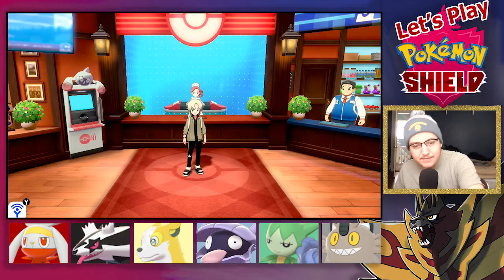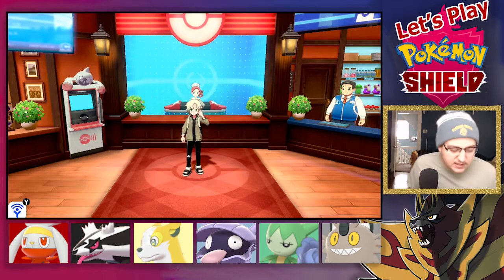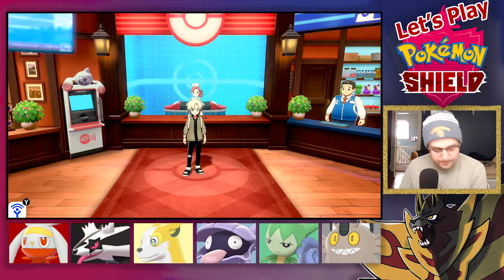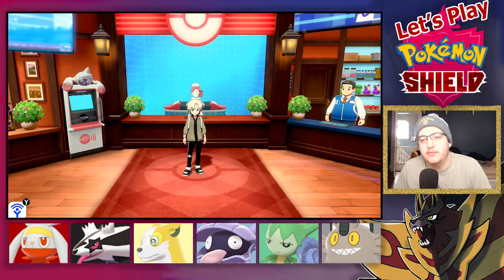So in the last episode, we went through Galar Mine number two. We saw Bede, we saw some Team Yell members, and we saw Kabu — the gym leader that we're taking on in today's episode — just running around.